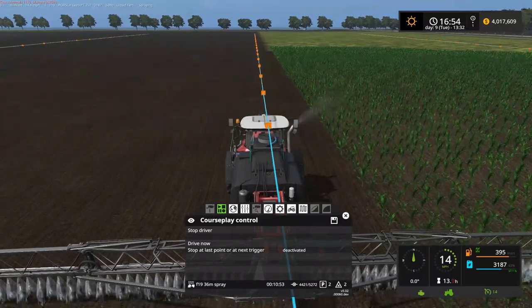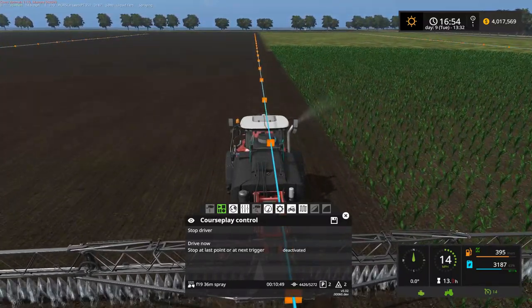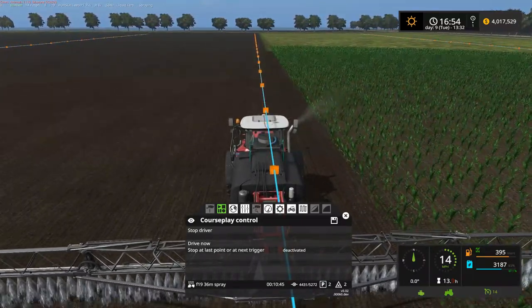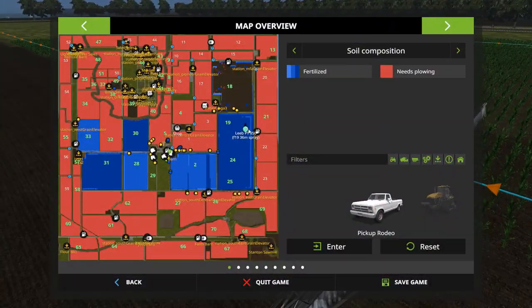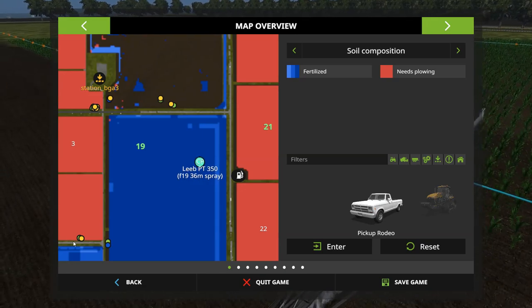The only problem with going back to the old DB120 is it costs a bloody awful fortune to fill it and use it. At least with the new one, it doesn't cost you quite as much to fill it and use it with hired workers and all that. I probably could have started them on the next line over, but oh well, close enough.